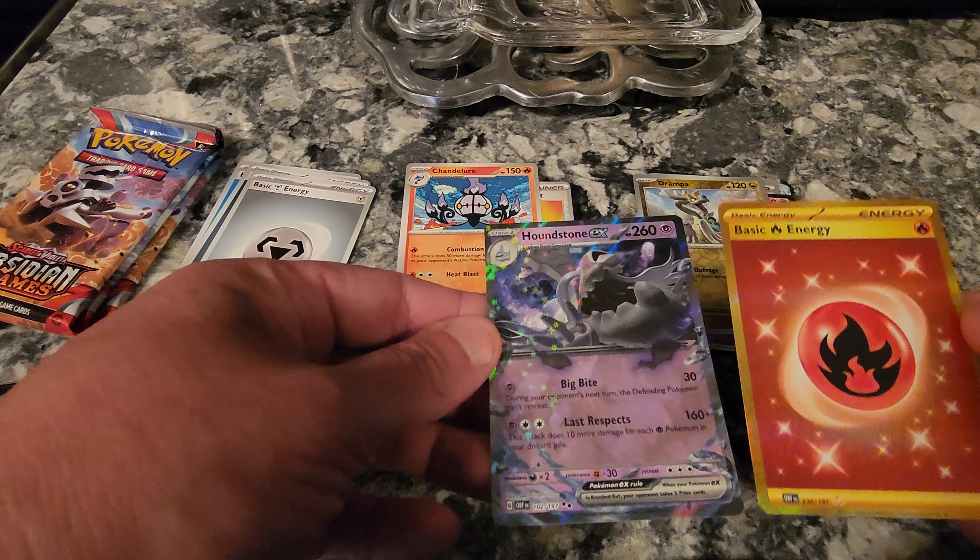Last pack. That's our Energy Fire. Capsakid, Drillbur. Cubchoo, Spoink, Diggersby. Soulrock, Houndoom, Klefki, Swablu — and wow, in the same box two of the same Houndstones!